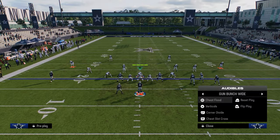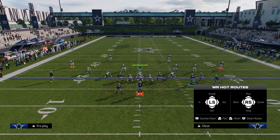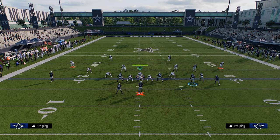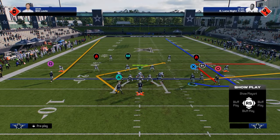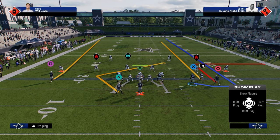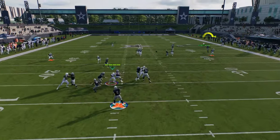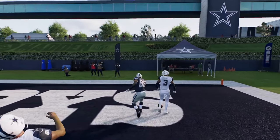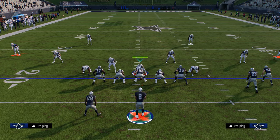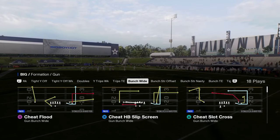Another play to cover is this cheat flood play. The main reason we're using it is for this cheat motion streak — stem him all the way up. Eventually they'll start playing cloud flats like cover two cloud flats on the right side. When they do that, put the slot on a streak and run a post and drag combo on the backside. This cheat motion just gets into a really nice spot against cover two and you can bomb cover two this way. Against this formation you won't see a lot of cover two — mostly cover three and cover four.